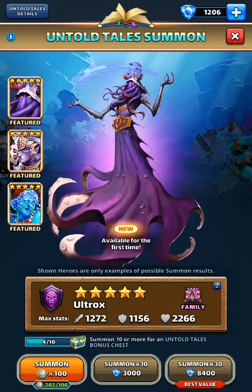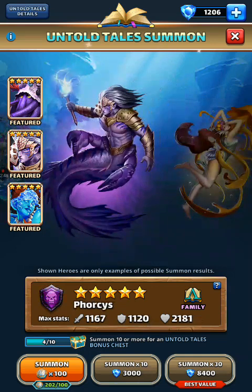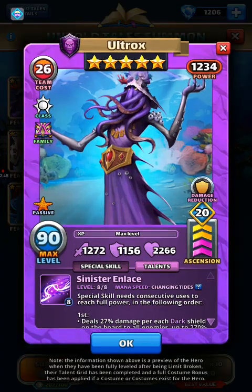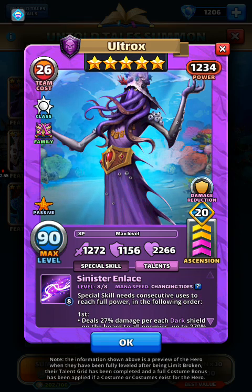Alright, Untold Tail's time. New hero — she's also featured along with this guy here. Any of these would be nice to get. He's a cleric, and we know what the family bonus does on the passive.